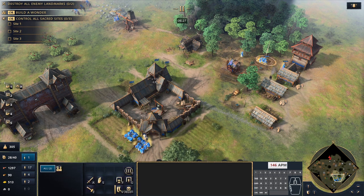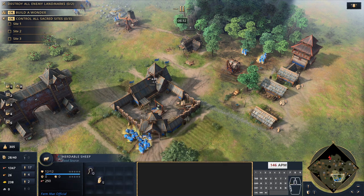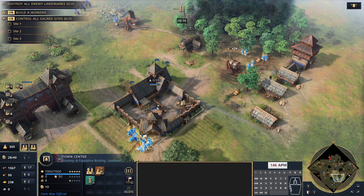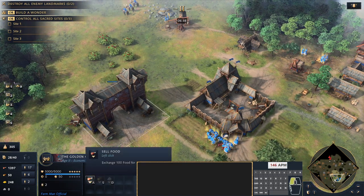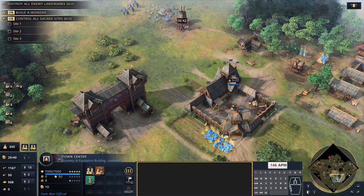We've got the wooden fortress out, which offers a lot of protection. Now we're going to get professional scouts. Using the golden gate we're going to sell two batches of food.